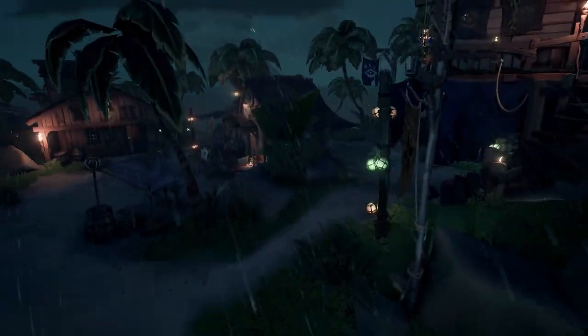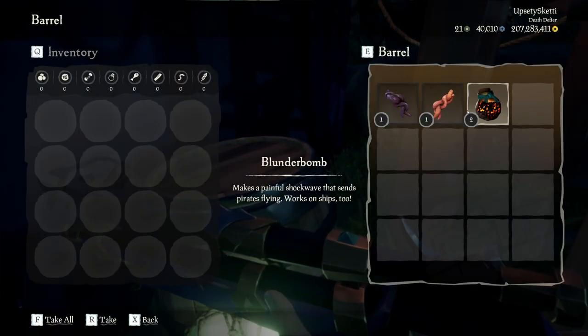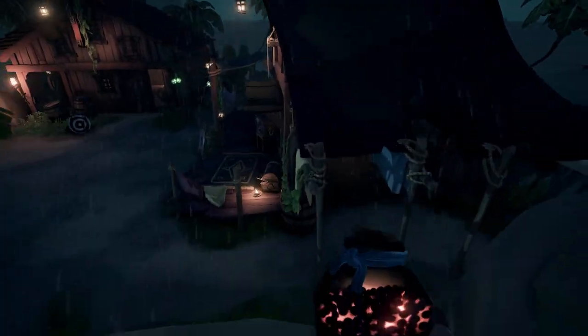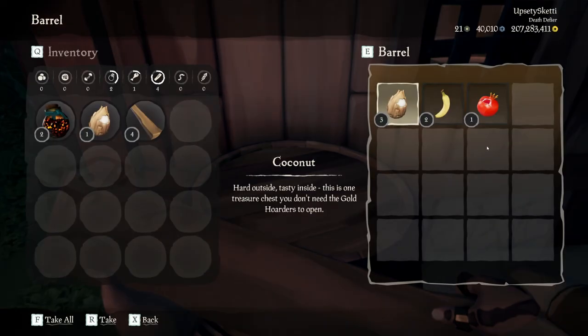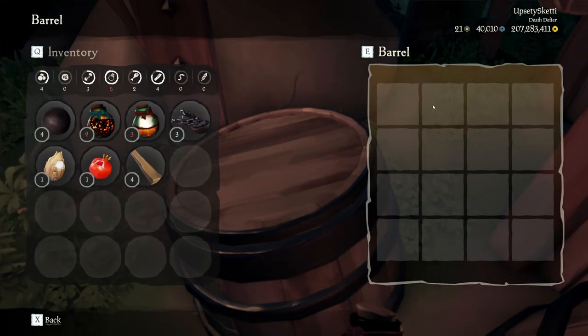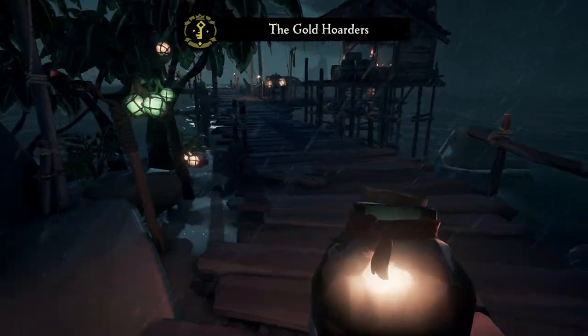To start our adventure, we're going to grab a handful of supplies from the barrels of the outpost that we spawned at. Some would say this is optional, but some stuff doesn't hurt. You can go crazy with this if you like. Skeleton Forts did receive a buff in Season 9 with supplies, including food and a couple of other things as well, making them equal to or better than a sea fort.